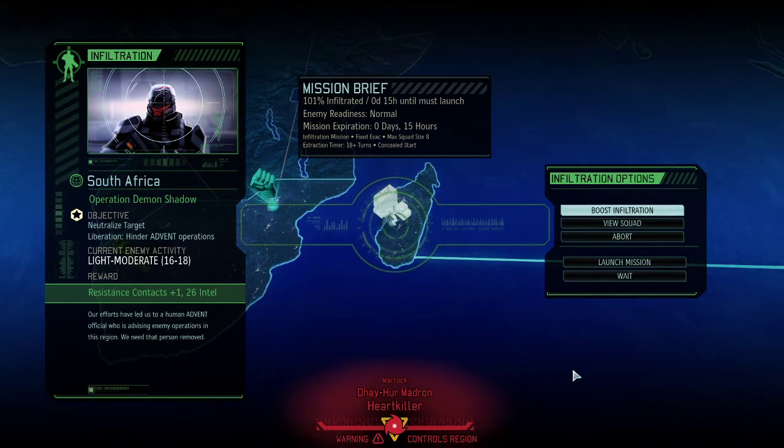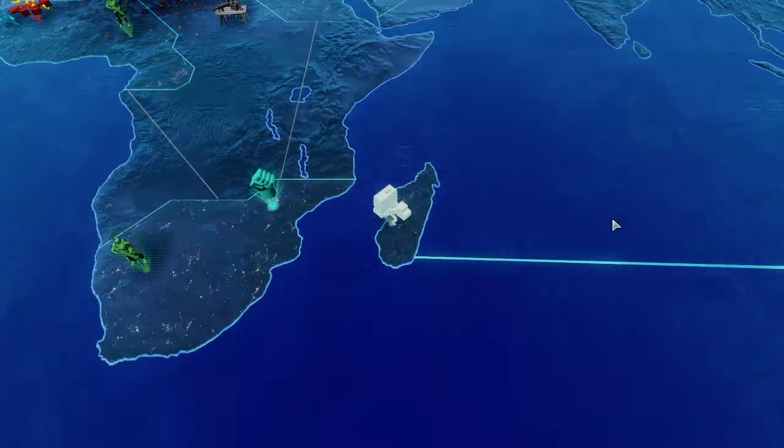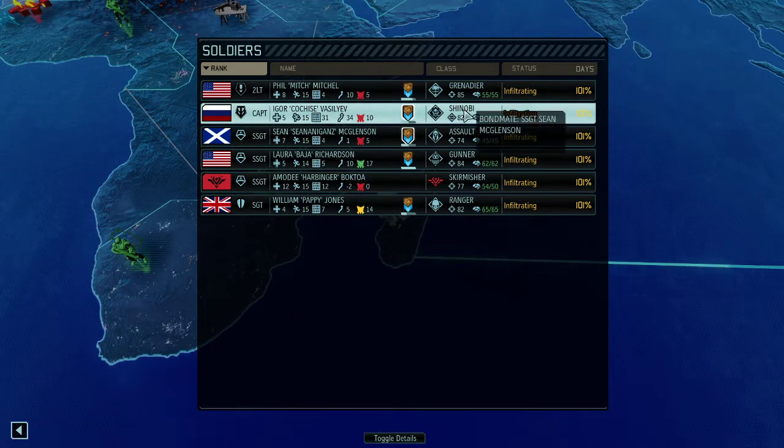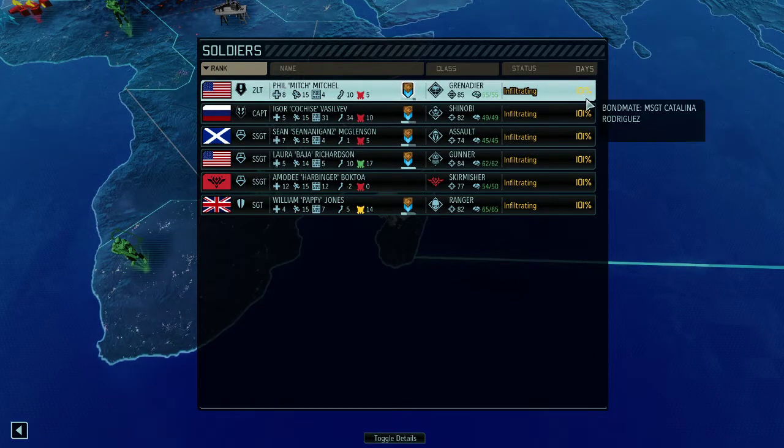Hello and welcome back to XCOM 2 Long War of the Chosen. My name is Saiken and we're playing the legendary Iron Man version of the mod. We are continuing to liberate Africa — Free Africa is the name of the game. This time we're in South Africa to neutralize the target and hinder Advent operations, essentially weakening Advent's forces while increasing our resistance contacts and gaining some intel. We'll only get the resistance contact if we actually kidnap the target, so it's a dark VIP mission wrapped in a different story layer.